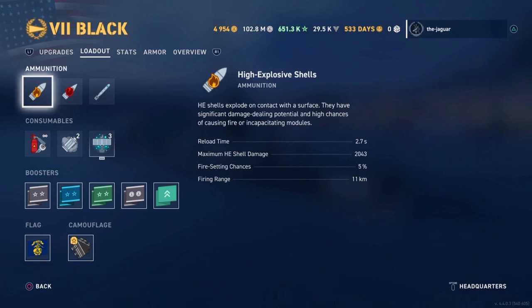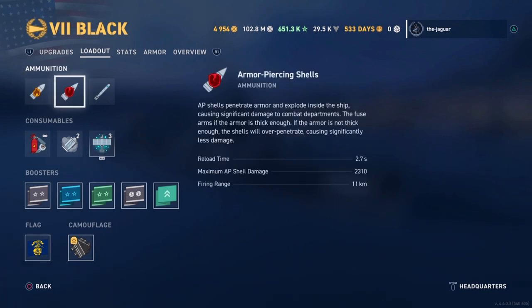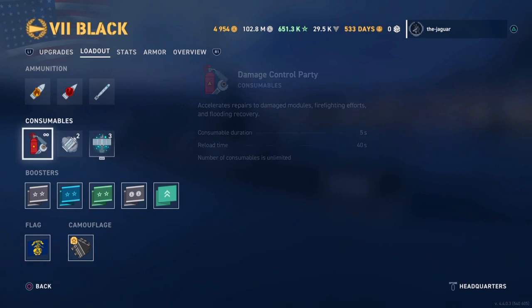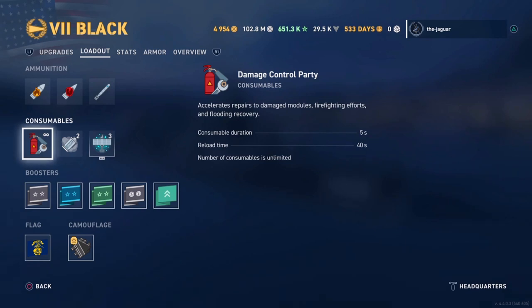The loadout includes High Explosive Shells and Armor Piercing Shells, as well as quite a bit of information about these torpedoes. For consumables, you have your Damage Control Party with a duration of 5 seconds, reload time of 40 seconds, and there is an unlimited number of these consumables.